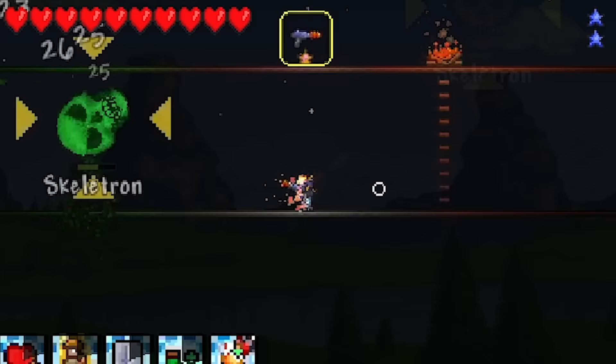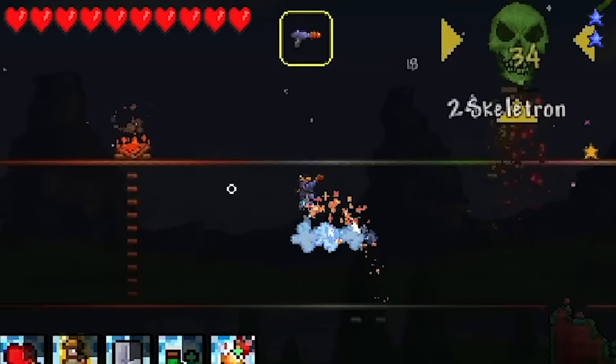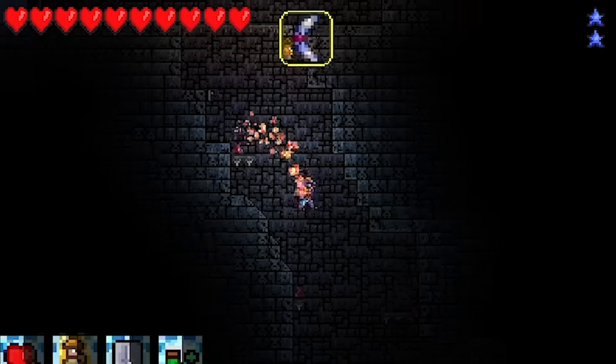I'm no longer worried about this playthrough, at least until post-mech, probably - maybe even Twins would be hard. With Skeletron out of the way, we could enter the dungeon, an area that was very annoying with 3DS controls. Luckily I didn't have to stay long, because all we needed was a shadow key and the cobalt shield, which looks super different in this version.